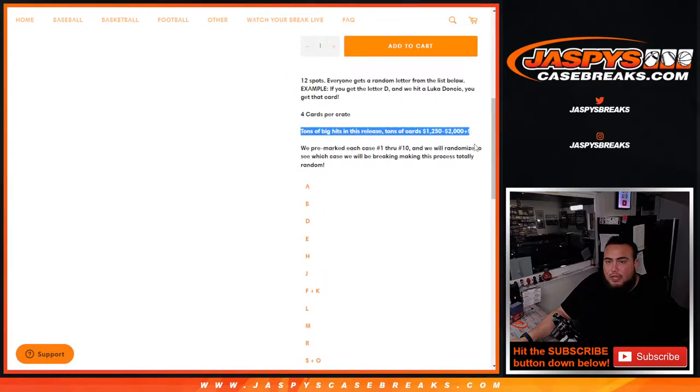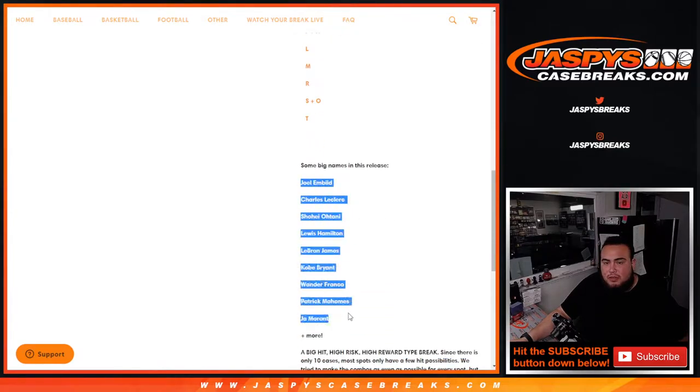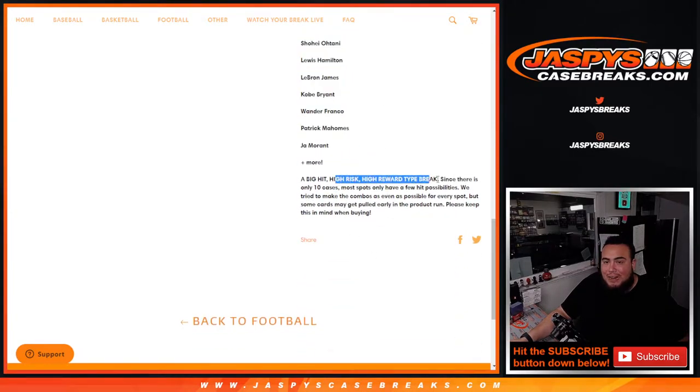4 cards per crate. Tons of big hits, over $1,200 to $2,000. Pre-marked the cases 1 through 10. We'll randomize which case we use before we start the break to make the process totally random. There's the random letters, the big names. And remember, this is a high risk, high reward type of break, and since there's only 10 cases...